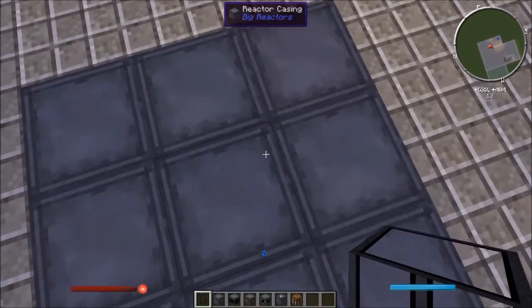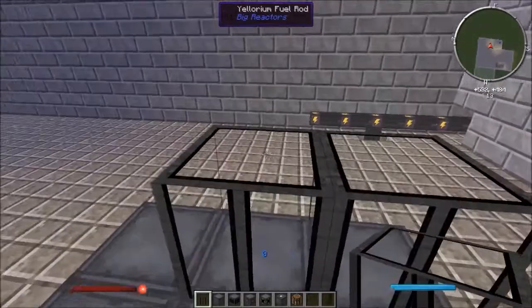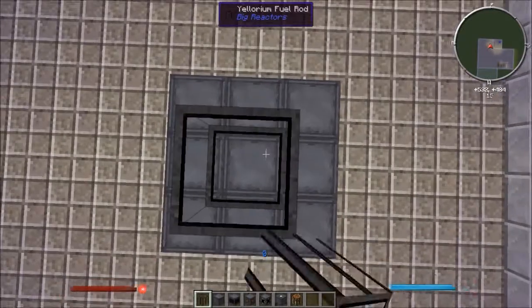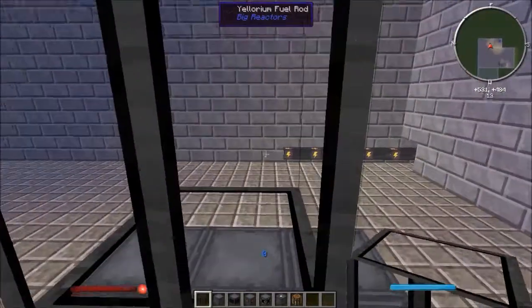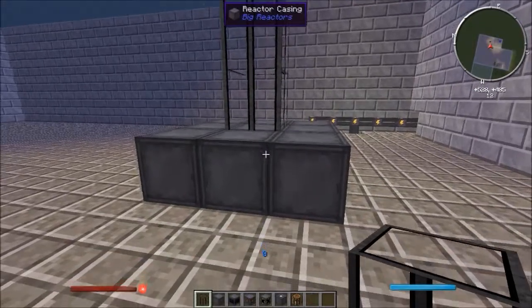With this fuel rod, you can have as many as you want. But if you put them next to each other, you're going to need two control rods. I know to put them in the middle, because I believe that's what you do. The more fuel rods you have, the more power you're going to create. But you need more fuel for that.